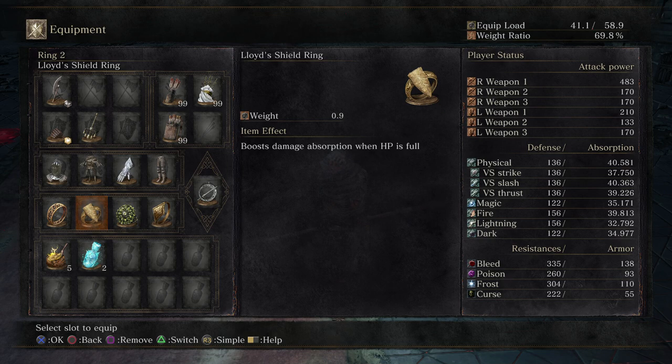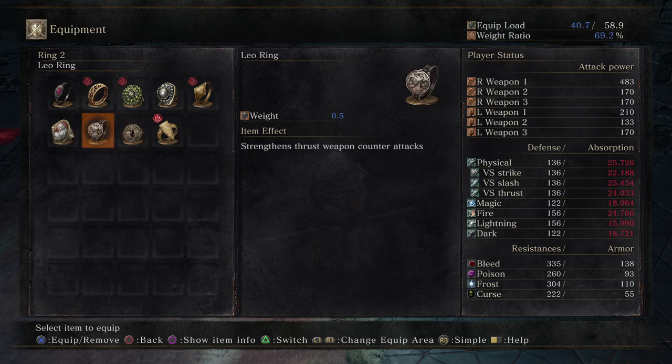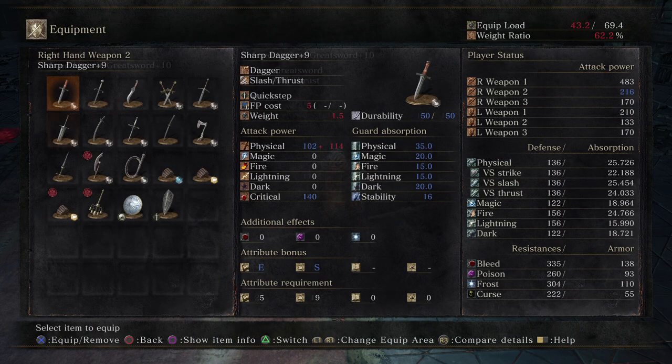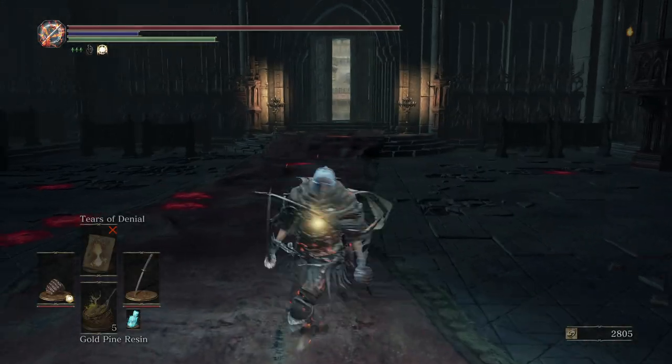Once you get hit twice with the Shield Ring, you might want to swap it out. In this case, you might go to the Faron Ring or the Leo Ring if you're using a thrusting weapon, even the Havel's Ring if you want to go back to using a heavier weapon or mix up your playstyle, or even just equip a second weapon in the offhand so you can swap out to it and mix up your playstyle as well.